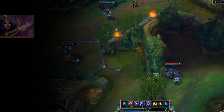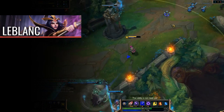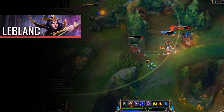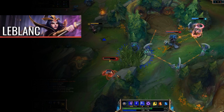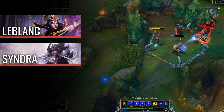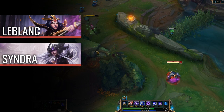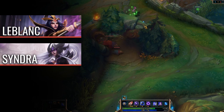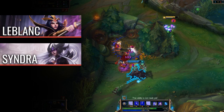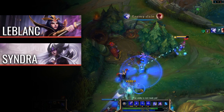The first counter we'll look at is LeBlanc. LeBlanc can be considered a counter due to her ability to quickly evade Orianna's ball and damage source, while delivering large amounts of burst damage herself. Next is Syndra. As long as Syndra takes advantage of her range, she can avoid the powerful Orianna auto-attacks and out-harass her with better consistent early damage output, thus winning the early game and lane.